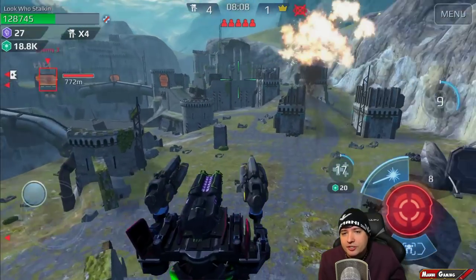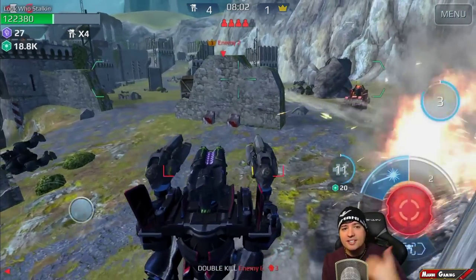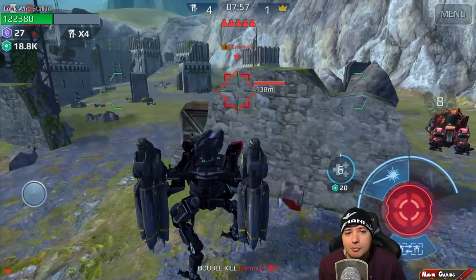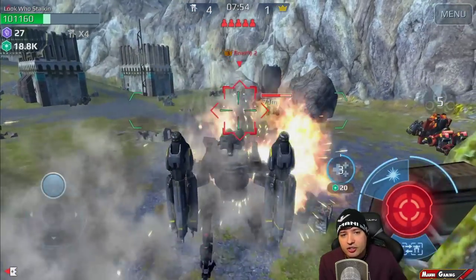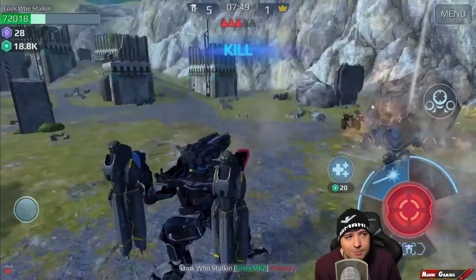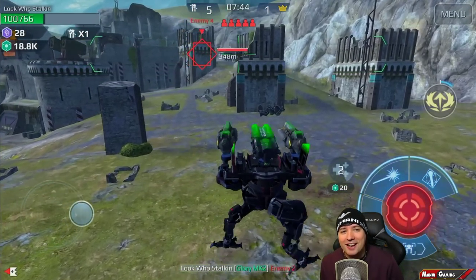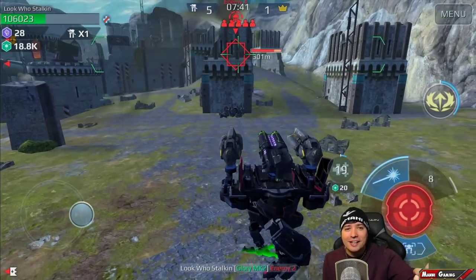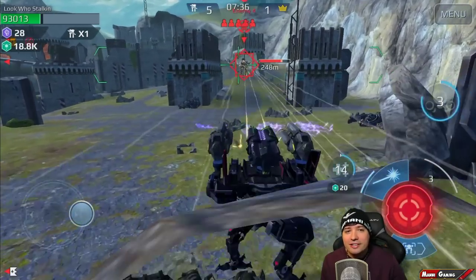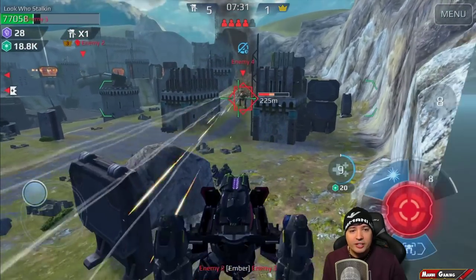Force him into a stealth jump — he had no other choice unless he hid behind the wall, but he wanted to get to me. He saw my resistance was down and smelled victory, but I simply jump backwards after my Thermite launch. Now his stealth is gone and I four or five hit kill him in short range. And they just keep spawning — it's like a conveyor of enemies coming non-stop down this ramp.